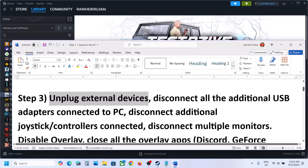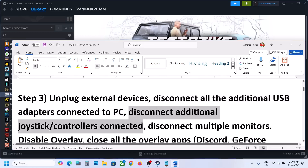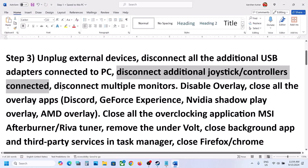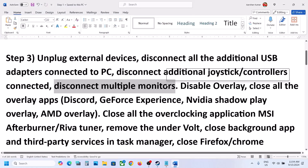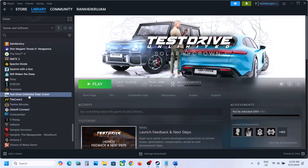The next step is to unplug external devices that you are not using. Disconnect those devices — if you have a USB adapter or dongle connected to the computer, disconnect it. If you have an extra controller connected, disconnect it. Also disconnect multiple monitors and try launching the game on a single monitor.